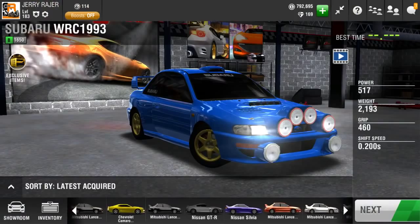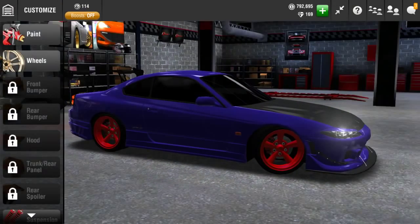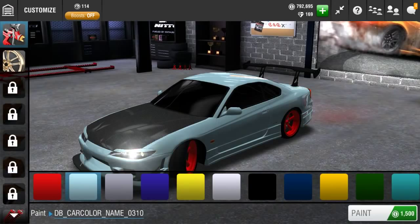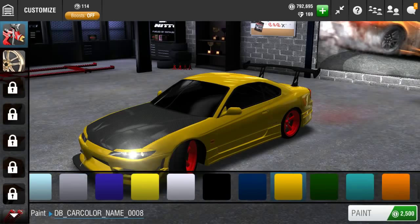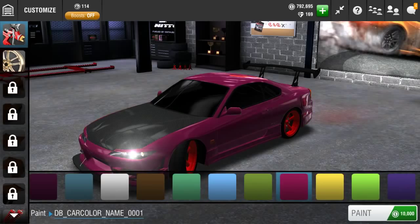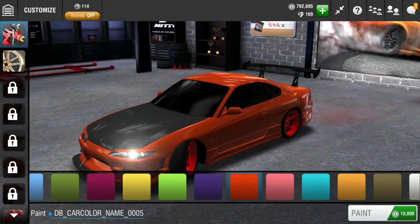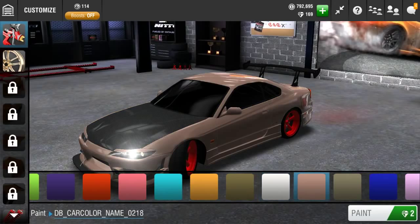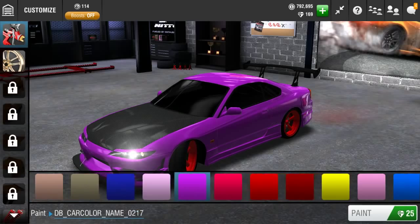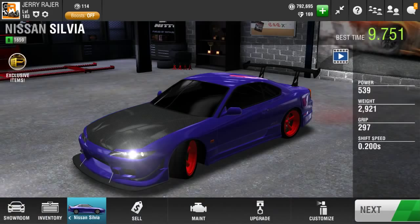Let's get back to the Silvia. I noticed something quite broken while I was repainting the car — I wonder if they fixed it by now. When you go to paint, look at the paint's name: it's 'DB underscore caracolor underscore name something,' and it's the same for every single one. I wonder if there's a 666 one so you can see which color is 'the devil.' That would be interesting. Apparently color 001 is the main color. It's so broken, and then we have 'party description.' Sure game, sure — it'll be broken.